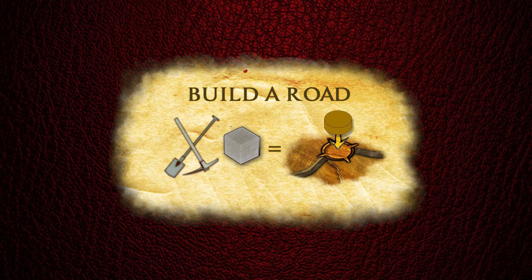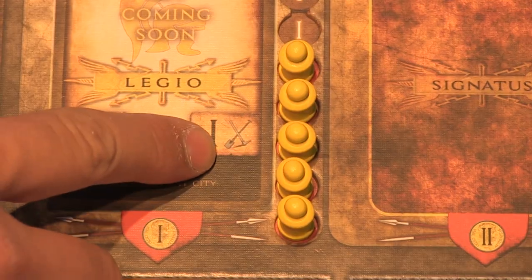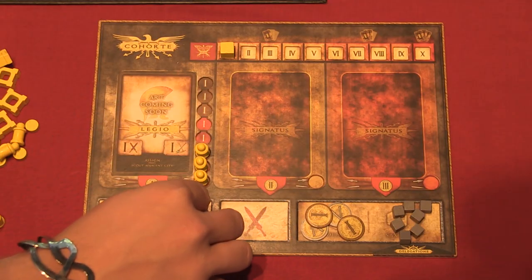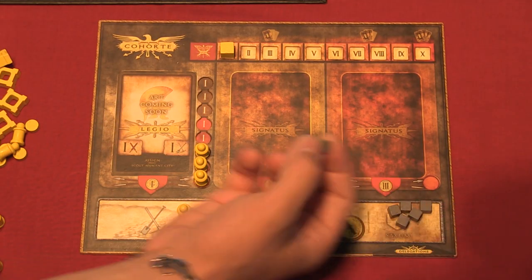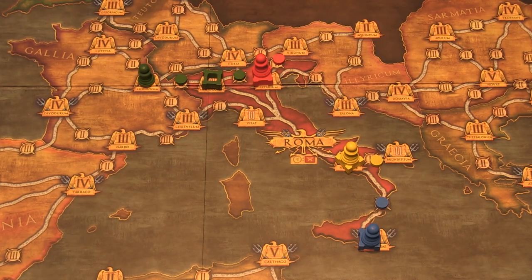Let's start with building a road. Place a milestone on an unbuilt road adjacent to your player marker by spending as much work force and stone as the road's value. After building a road, you may move your player marker to the city it's connected to.